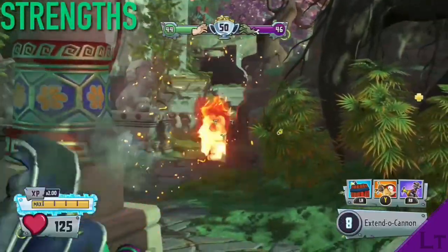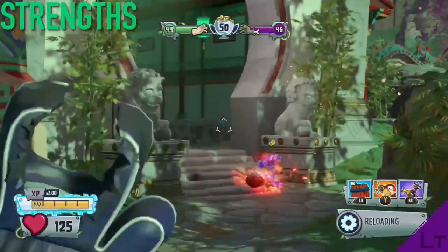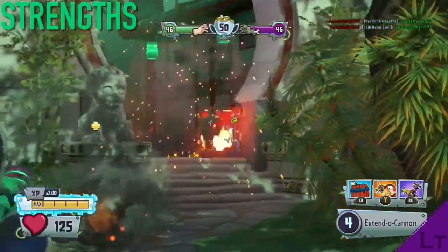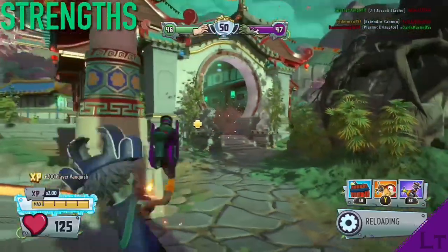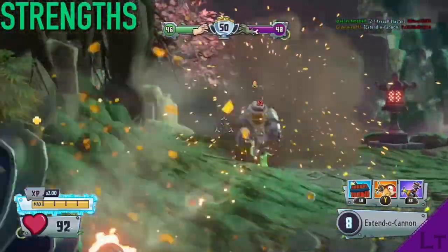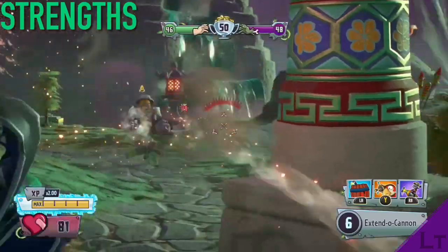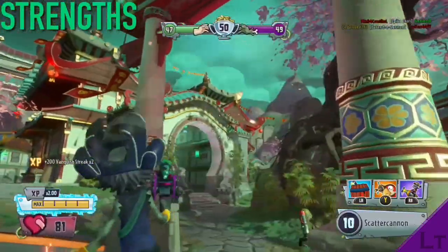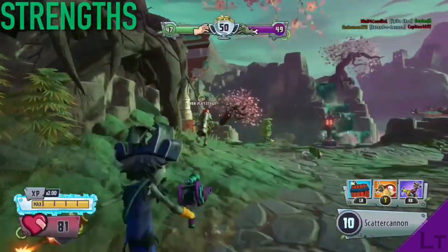In terms of strengths, Captain Cannon can very easily output large amounts of damage, and with his manual detonation explosions being relatively large in size, very little precision is required in using his sniper. His large explosion radius also means that he can take on multiple enemies at once, which is something that most other pirates tend to struggle with.